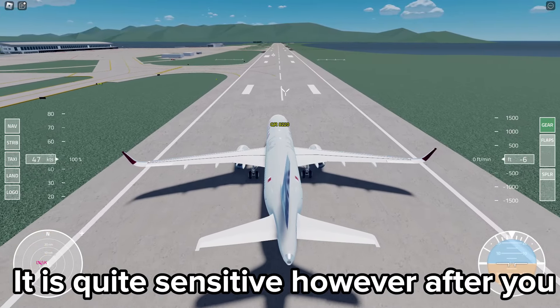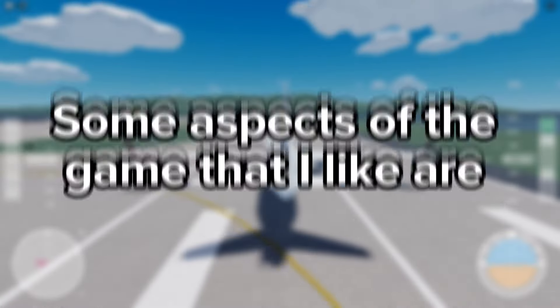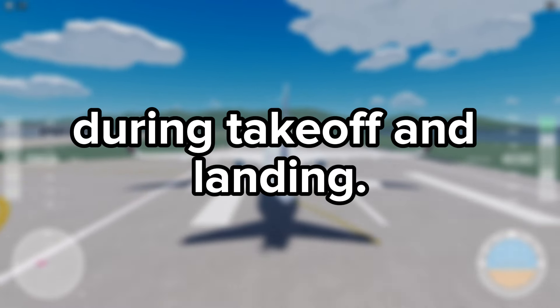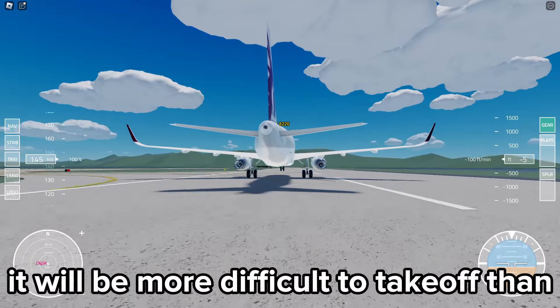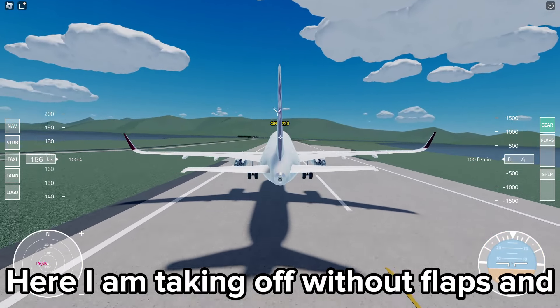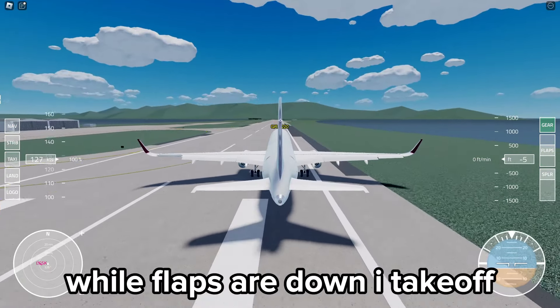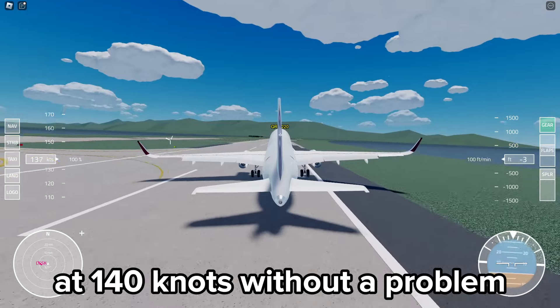It is quite sensitive; however, after you pass 60 knots the controls get less sensitive so that you can take off with ease. During takeoff and landing it will be more difficult to take off without flaps extended. Here I am taking off without flaps and I cannot take off even at 170 knots. Meanwhile, with flaps down, I take off at 140 knots without a problem.